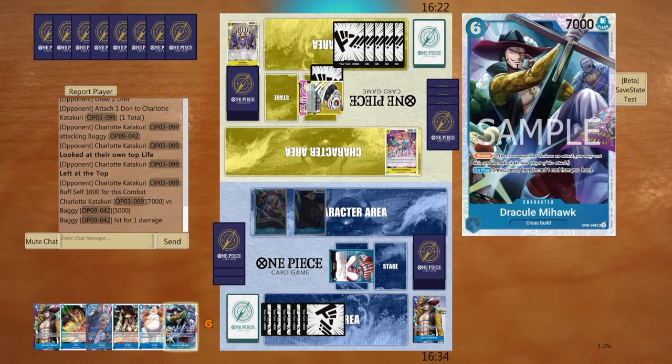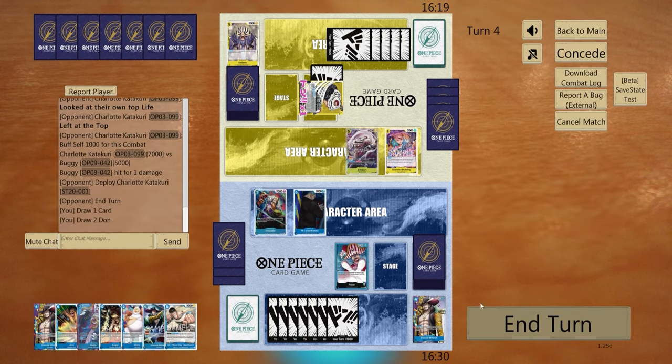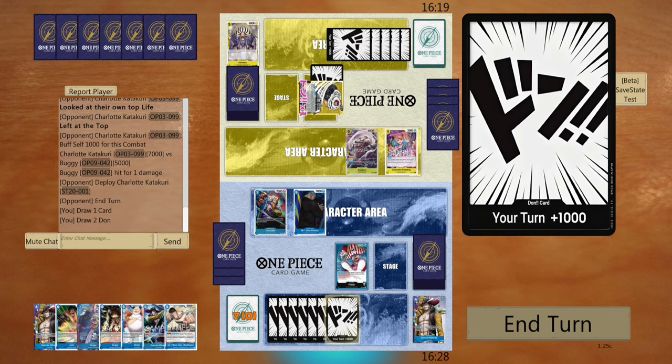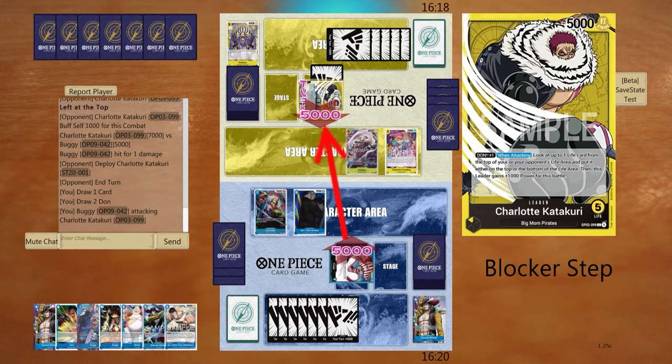We'll take this as well. Okay, Cat Curry with the blocker action. All right, so now we can get Buggy involved — we can actually do this again where we trash one, but we can also hard play. We'll go five first.